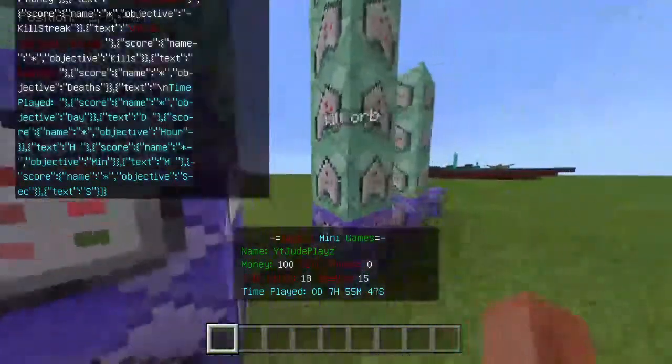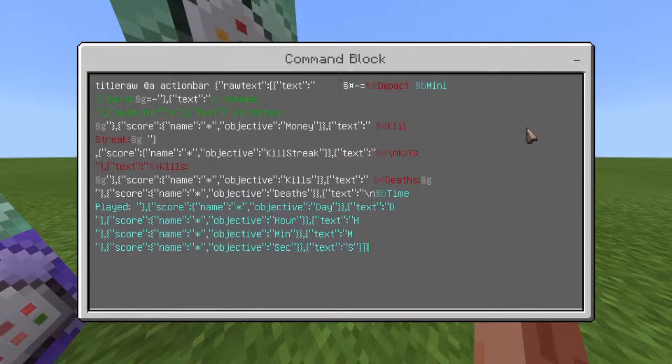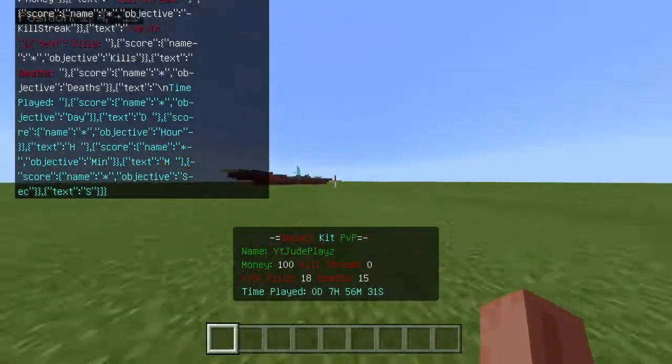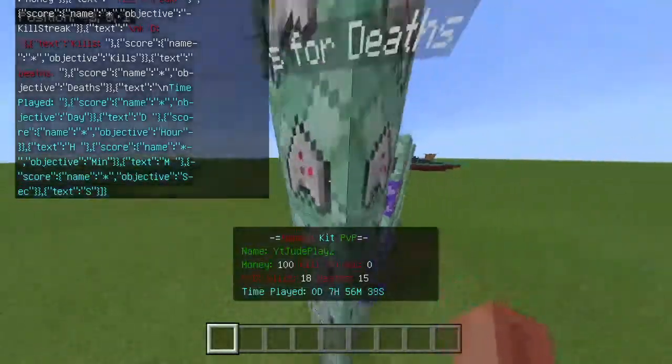This isn't the most important scoreboard, but as you customize it there are a few other ways. I'll teach you guys how to do that in another video — I taught a bit in part one if you want to check that out. That shows you how to do money, kill streak, deaths, and everything. This part is showing the name between these two brackets here. You're going to change the name — so if I name this 'Impact Kit PvP' between those brackets, with a capital P.